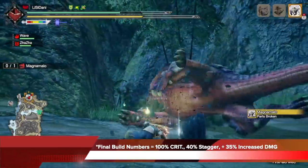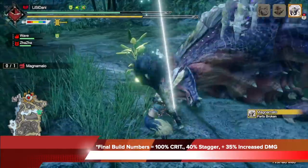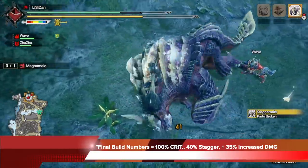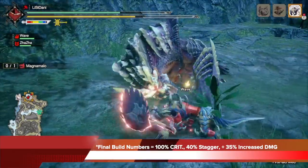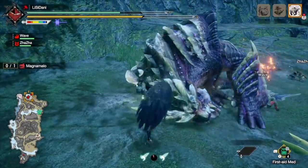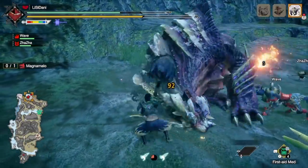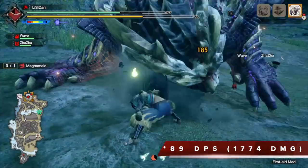For this build, the final numbers when you have everything set up right: it's going to be 100% critical, 40% plus stagger, and 35% increase in damage on all critical hits. You can see it play out here — every hit I do is a critical hit with that little flash, that's how you know it's a critical, and you can see it's extremely hard hitting. That sequence was 89 DPS for 1,774 damage.